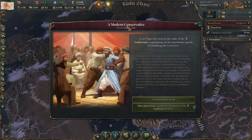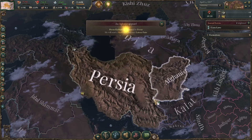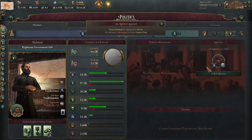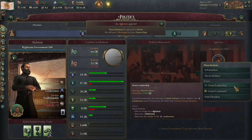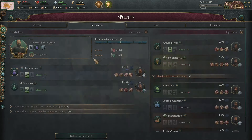And finally you are going to get this event: a modern conservative. Choose the first option — it will give you an agitator. Then go to the agitator, right click, and choose 'grant him leadership', and then he will transform into the leader of the aristocrats.